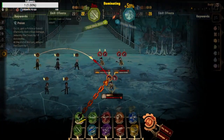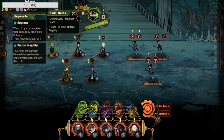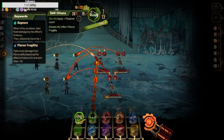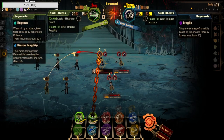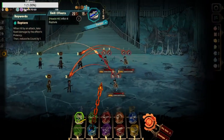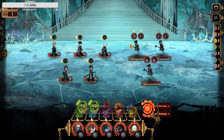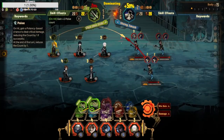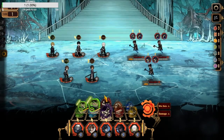Limbus Company is a gacha game with complicated turn-based combat, and I will be talking about that in a future video. The setting of the game is in the same world as the developer's previous games mixed together. It is available on Steam and mobile, and in this video I am going to talk about how to reroll in the game.